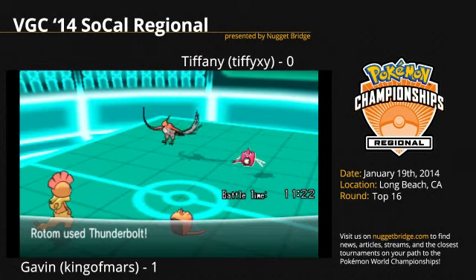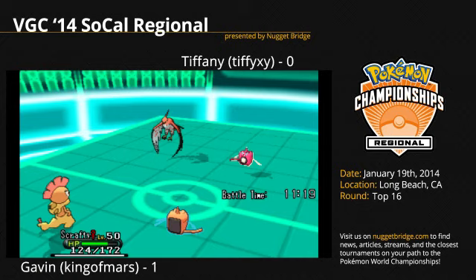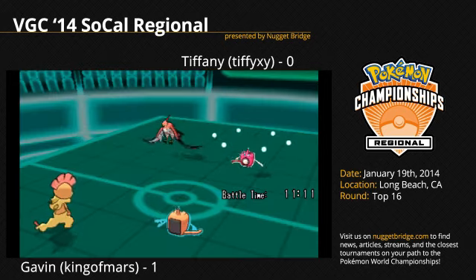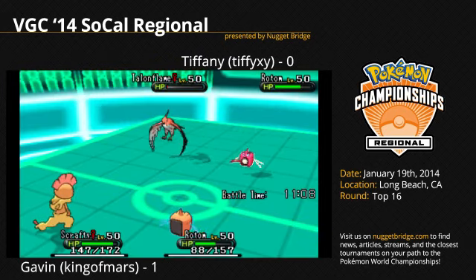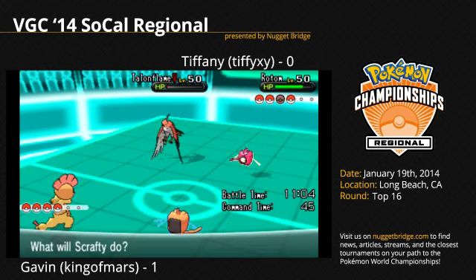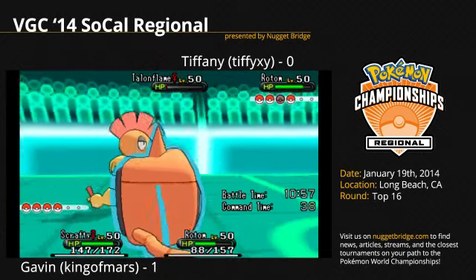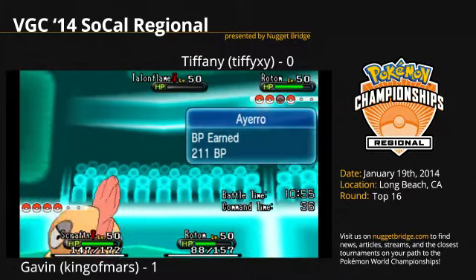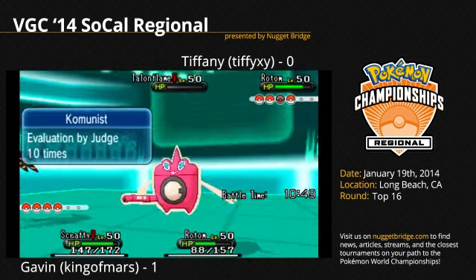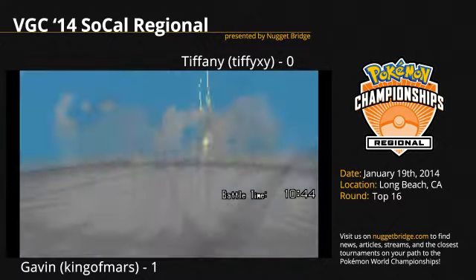Rotom coming out for the Thunderbolt onto Scrafty, and Gavin's Rotom Wash fires a Thunderbolt into the protect of Talonflame. Scrafty Drain Punches Tiffy's Rotom Wash and heals back to nearly full health, and Rotom Wash gets back a little bit of health from Leftovers. Tiffy is definitely trying to protect that Talonflame because she knows she'll need it — that Talonflame is her answer for Venusaur and Scrafty. Eating that Stone Edge on turn one was just terrible. That was a great prediction on Gavin's part.